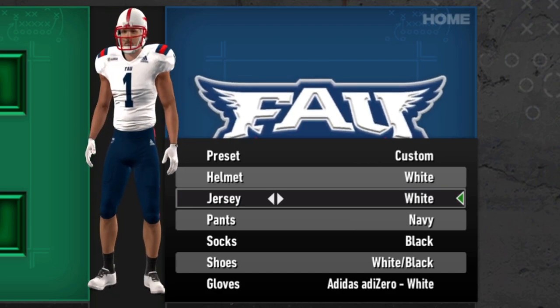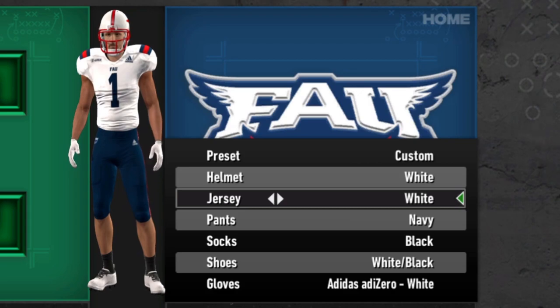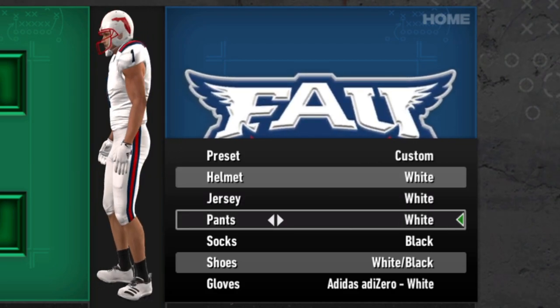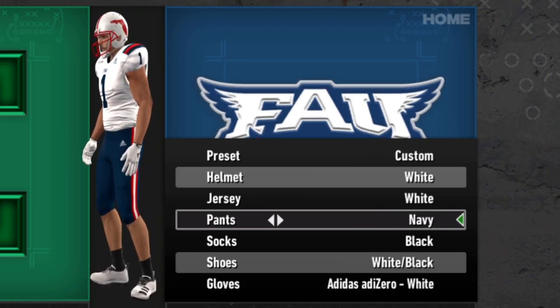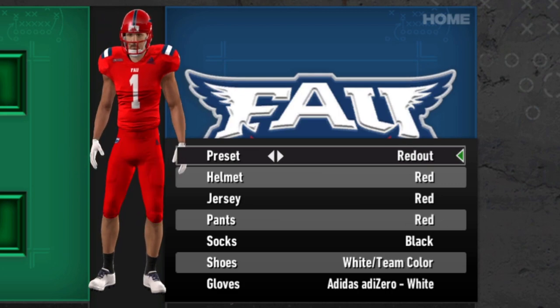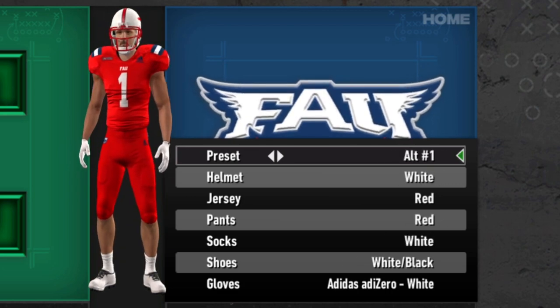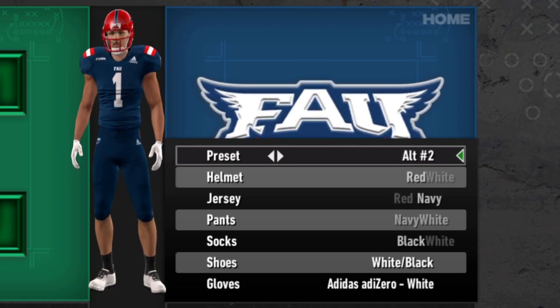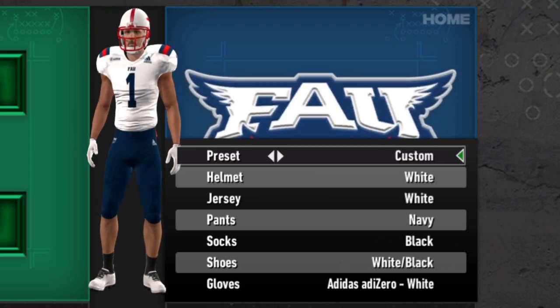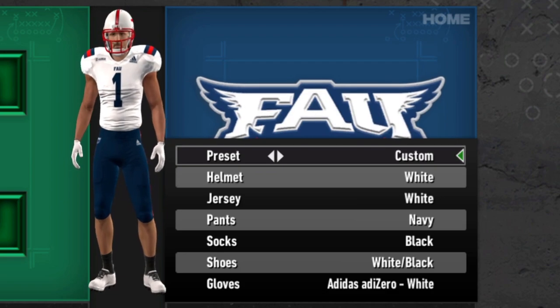There aren't any other special ones for the Owls. For pants, they just have the navy, the white, and the reds. So a decent amount of combinations for the Owls, but nothing too crazy. You got the red out, you've probably gotten all navy — so decent alternates, but nothing over the top.